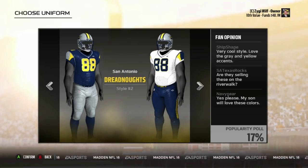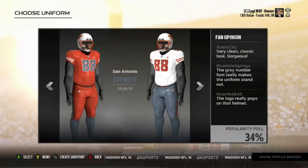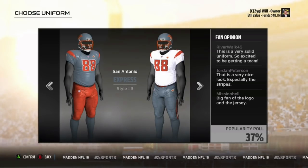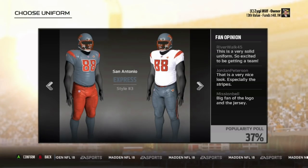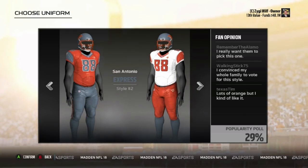Now you got the Dreadnoughts — I don't really like the color scheme of this either. And then you got San Antonio Express. I wish the helmet color was different. This would be alright with how much color there is. I'm a big fan of like the color rush type uniforms.